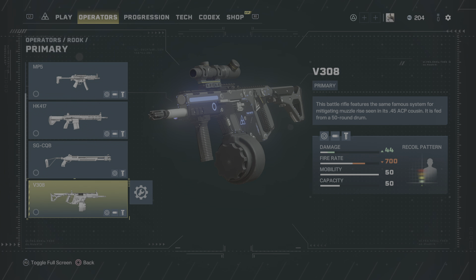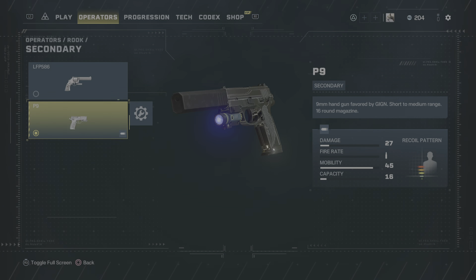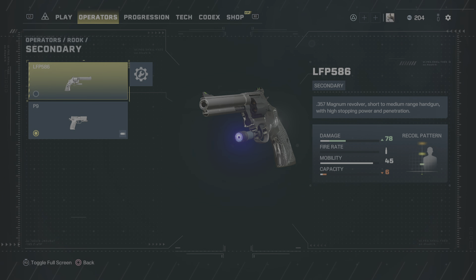At level nine, Rook gets a great gun — I just love the V308. 44 damage, 50 round magazine capacity, very low muzzle rise, and relatively tight recoil with a nice tight spread. That V308 is such a good gun. For a secondary, like Alibi and I think Doc as well, you start out having to suppress your primary weapon.